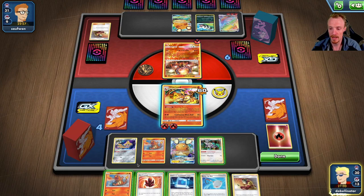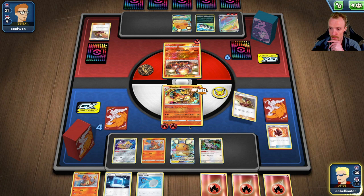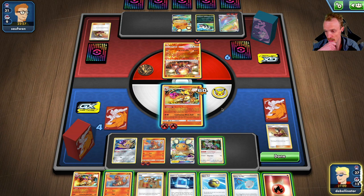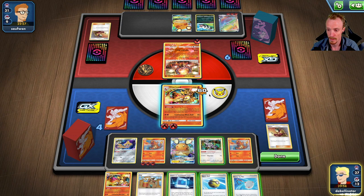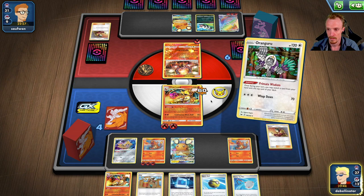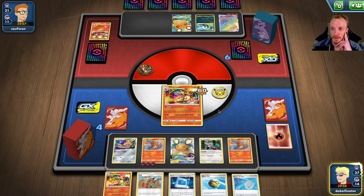Thinking we put a Charmander down but we need it to become a Zard. Fire Crystal — grab three fires. Welder onto the backline Zard — two energies onto him. We got the Zard evolution, and we have Scoop Up Net for next turn, which is really good. Drop the Charmander, get Oricorio next turn. Third Fire Energy to the Charmander, and Primitive Wisdom for Clay. Clay was top deck anyway — Continuous Blaze Ball.